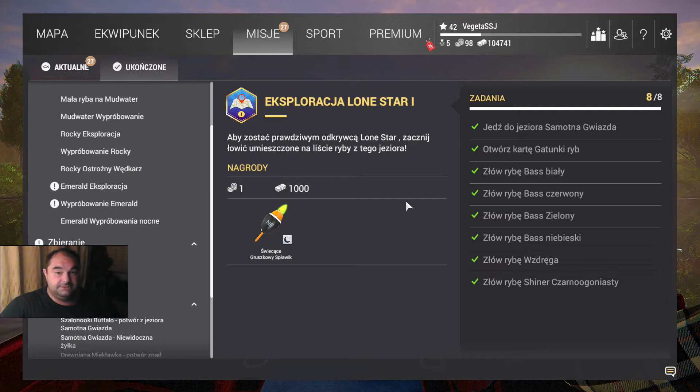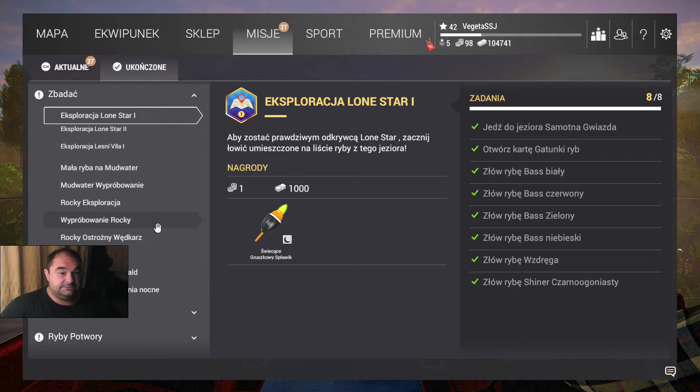W poprzednich odcinkach udało nam się załatwić wszystkie medalowe szczupaki, załatwić eksplorację, czyli złowiliśmy wszystkie gatunki ryb które występują na tym łowisku. Zrobiliśmy też wszystkie medalowe szczupaki oraz sandacze, które są możliwe do złowienia. I zostało nam tak naprawdę tylko jedno — złowić rybę potwora.